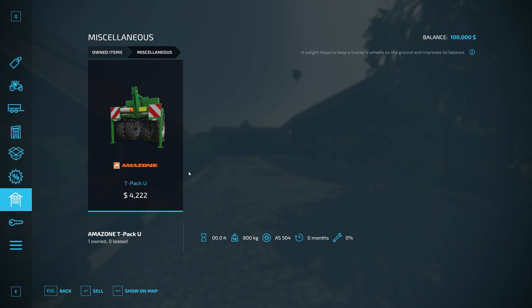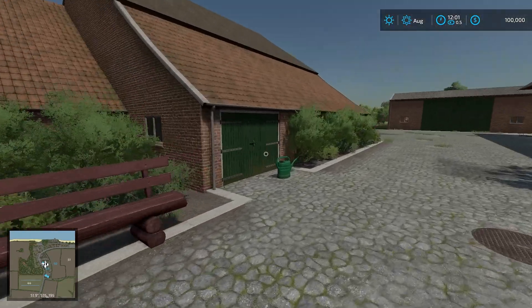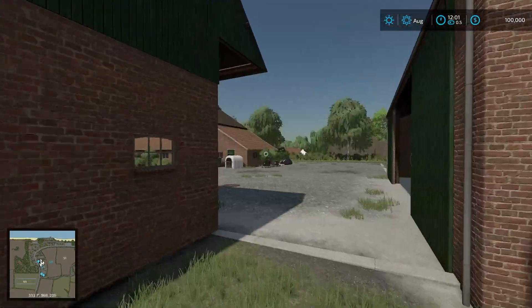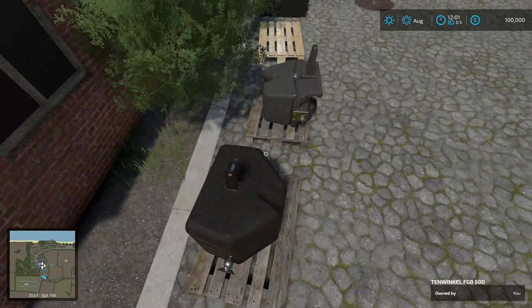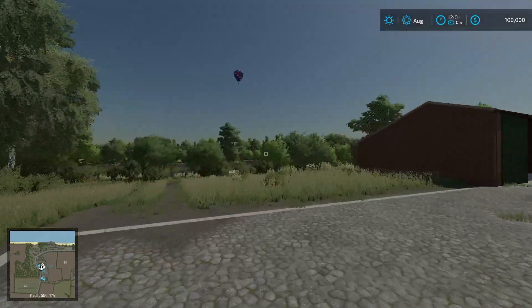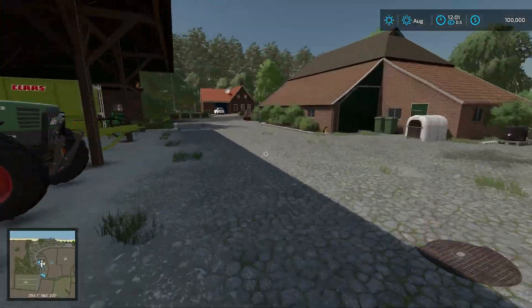We also have this guy right here — it's like a weight, you could probably use it as a silage compactor too. This is the Amazon TPAC U. I'm going to fast forward time a little bit so it's about midday so we can see clearer. Let's take a look at the starting farm. A lot of our stuff is in storage there. Good detail — some different supplies here. Nice little picnic area over here. There are weights sitting on pallets, which is kind of cool — the pallets are just decorative. And this goes out to our field across the way, with a little grass meadow which is nice. That's the starting farm — pretty straightforward.